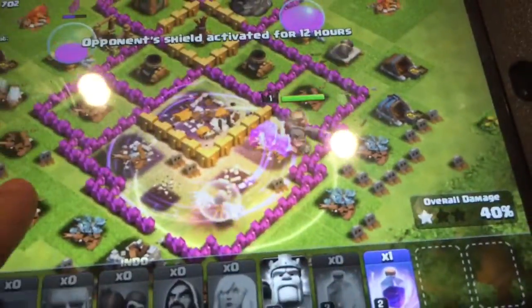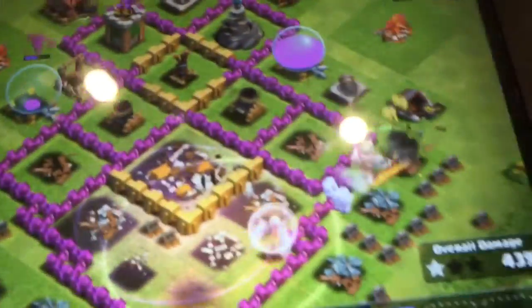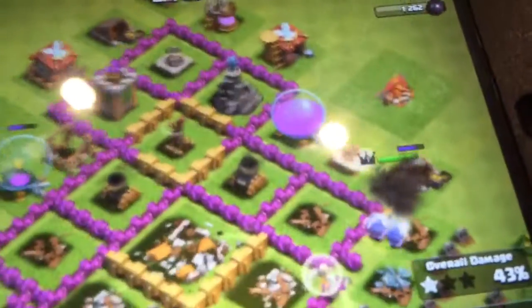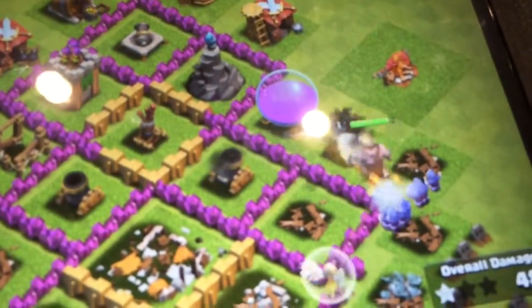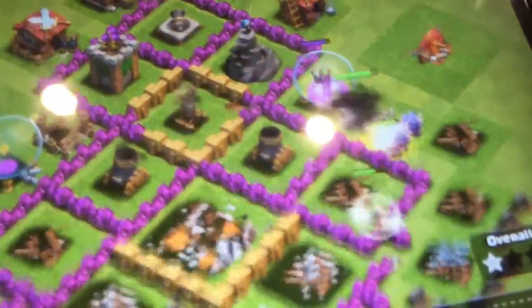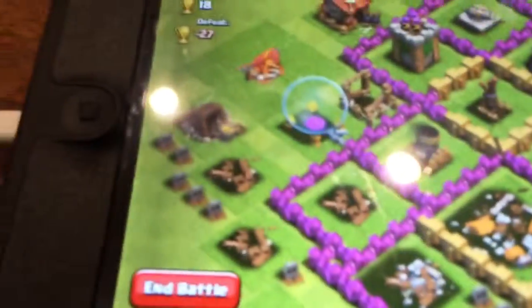Now this is a 3-star strategy: 20 wizards, 30 archers, 30 barbarians at least, a healer, your king, 2 rage spells, and a heal spell. There's a bit of a glare because the light is right above me, sorry, I'm gonna try and keep that away.